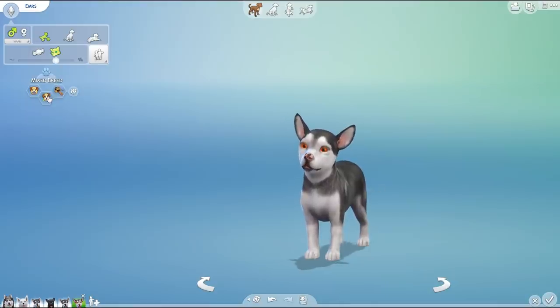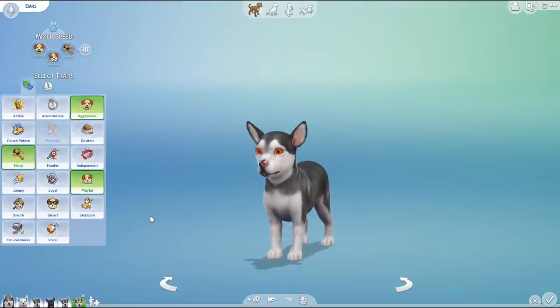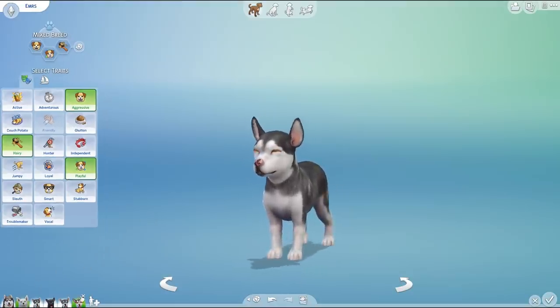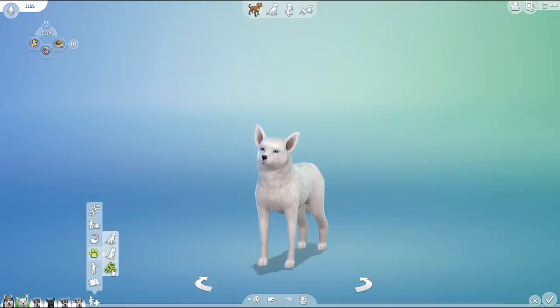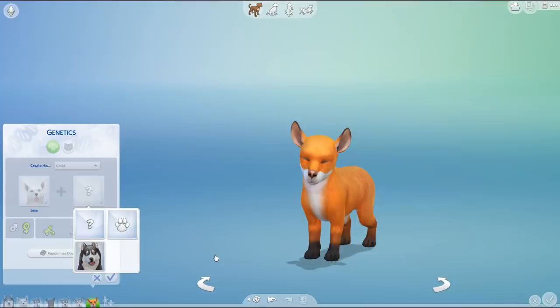Alright, Immers, you are going to be hairy, playful, and aggressive! You really want everybody to know not to mess with you — I can respect that. We'll go ahead and pull up the next one. And a fennec fox crossbreed would be really fun. Good job, Immers — I like that idea.